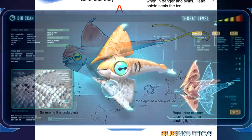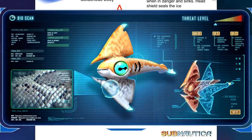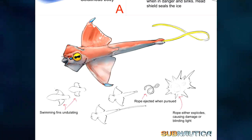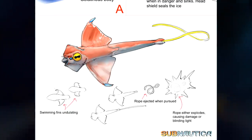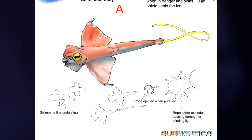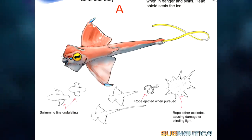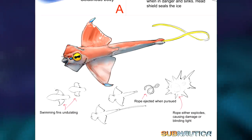Creature D reminds me a lot of the arrow ray, a creature which can be found in the lily pad islands and the tree spires. Instead of being a passive creature though, Creature D looks to be inspired by the crash fish. Apparently the fish would swim around and eject a rope when it feels threatened by a predator, and the rope would then either explode to cause damage to the pursuer or blind them to allow the creature to make an escape.